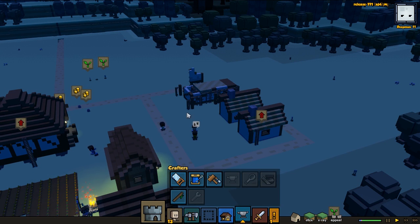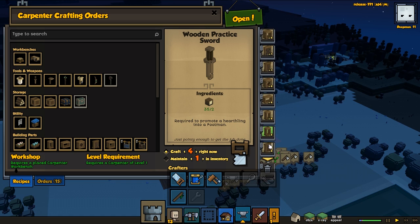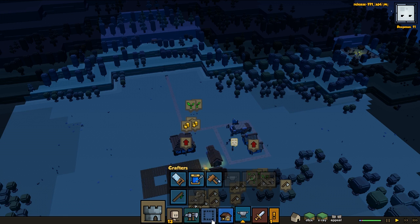Let's go for the carpenter — let's make a few swords. Yeah, have a few extra ones, doesn't hurt. Let's move them to the top — there we go, should be awesome.